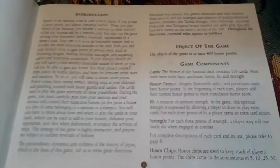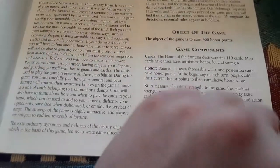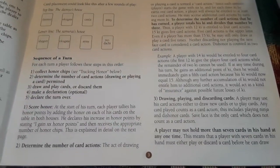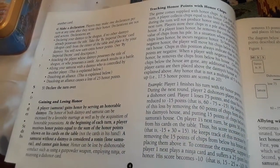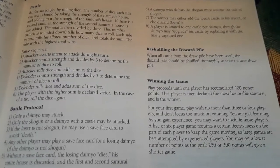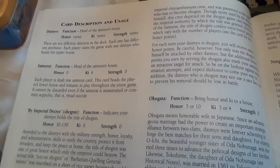The table of contents covers: introduction, object of the game, game components, cards, honor — kai strength, honor chips, custom dice, setup, card layout, sequence of return, gaining and losing honor, taking honor points and honor chips, allying with another player, dynamo, assassinations, battle, battle protocol, reshuffle, discord pile, and winning the game.